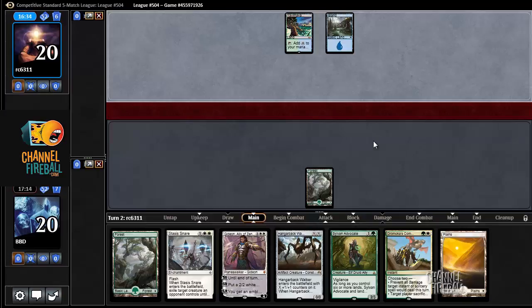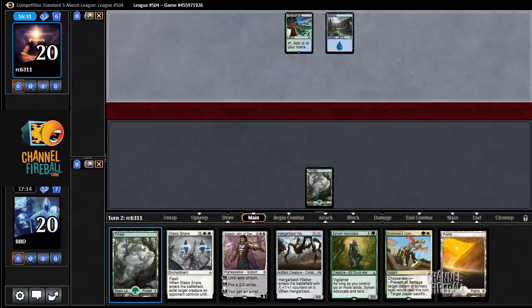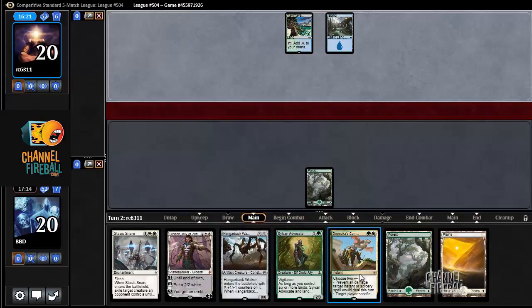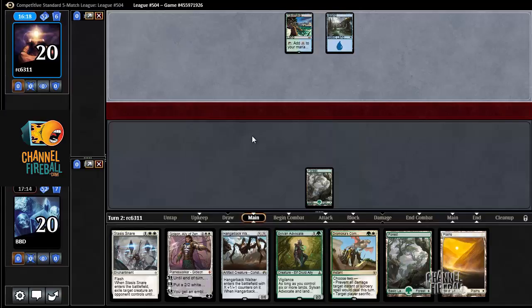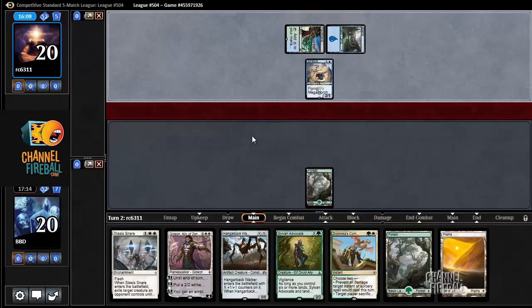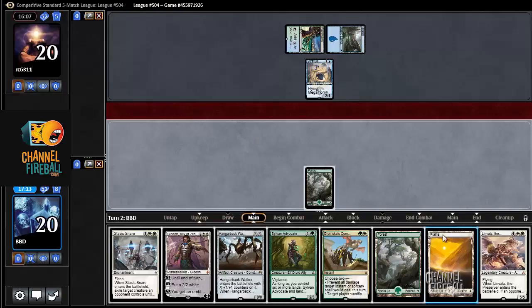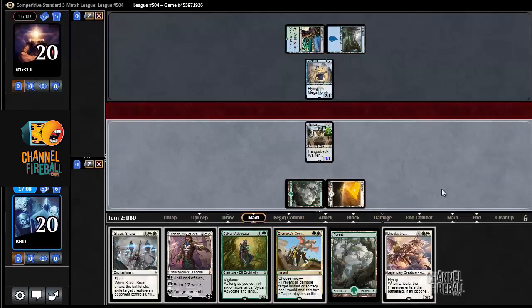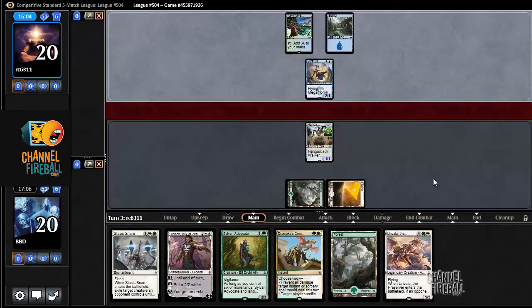I wonder if our opponent also is playing the Eldrazi flyer too — that would be sweet. Hangerback Walker, still good. Opponent is deep in the tank. I'm just playing a Stratus Dancer, okay. Linvala — don't mind if I do. Linvala's going to be a good one hopefully at some point. Hangerback's a lot better against a deck that doesn't have Reflector Mage, that's for sure.